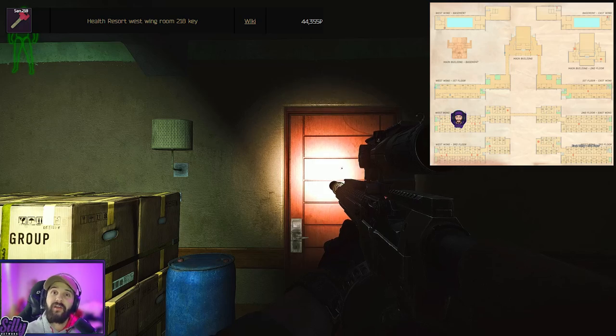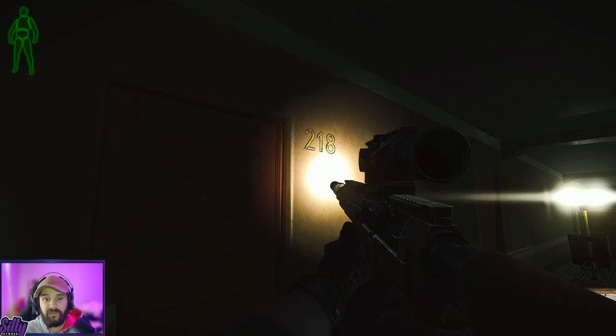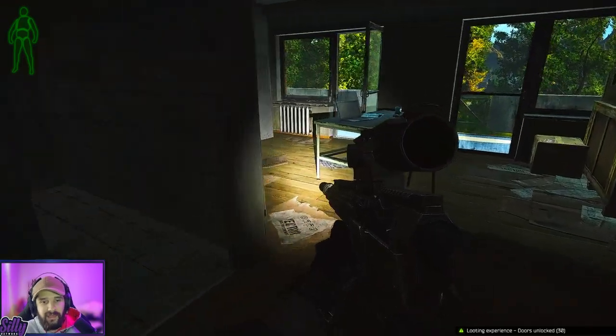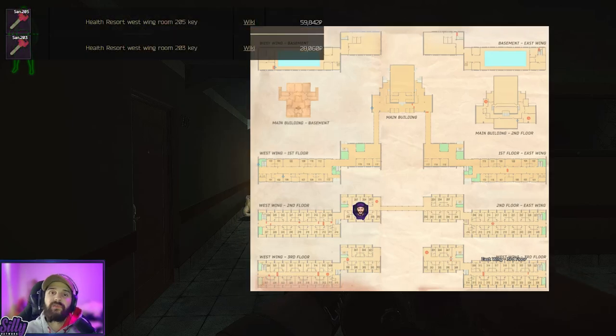Next we're looking for the red key card. The first room is west 218 — there it is. We'll give this door an open and the red key card can be found right here on this blue barrel.